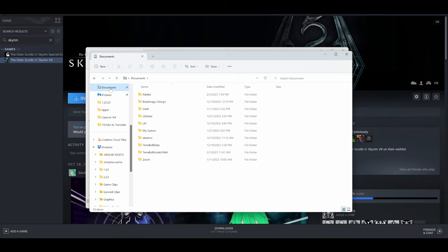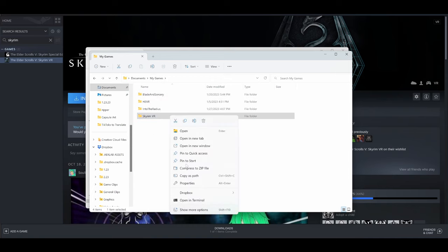Then navigate to your Documents folder, My Games, and delete the Skyrim VR folder there. With every trace of Skyrim completely wiped from your PC, you're ready to move on to the next step, which is to install Skyrim. Before you install it, you'll want to make sure that it doesn't install to the default common folders location that Steam uses. The best way to do this is, if you have more than one drive, you can easily create a Steam library folder on the root of one of your other drives.